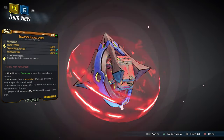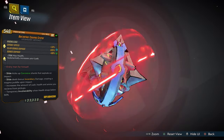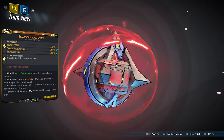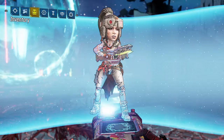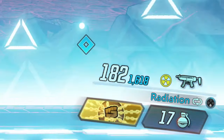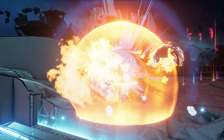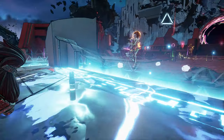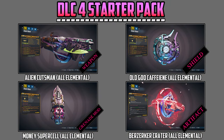In this DLC 4 starter pack, you have the Berserker Cosmic Crater artifact — beautifully crafted and colorful, bringing out what I want to see in DLC 4. As Gearbox is advertising wonderful colors, I wanted you guys to have that feel. When you slam with this artifact, you regenerate every single ammo type for all of your equipped weapons. I gave you guys a way to generate ammo on your own by slamming around enemies, so you don't have to worry about ammo machines.